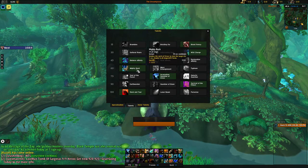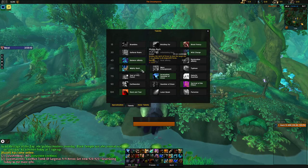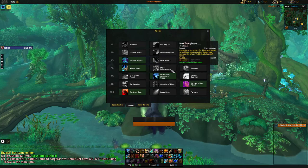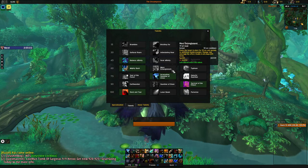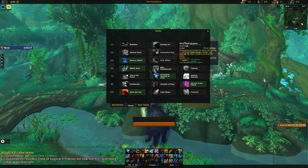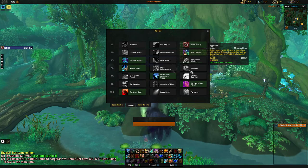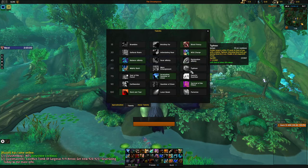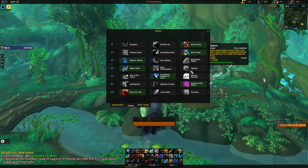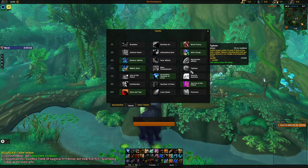Mighty Bash is a stun ability that stuns a target for 5 seconds on a 50-second cooldown — useful if you need to stun a particular target. Mass Entanglement is an AOE root that can be useful for crowd control, but it breaks really often because of damage taken, so it's pretty unreliable. Typhoon is a knockback ability that is nice because you can use it to interrupt multiple mobs at the same time. It should be one of your default talent choices due to its overall utility.